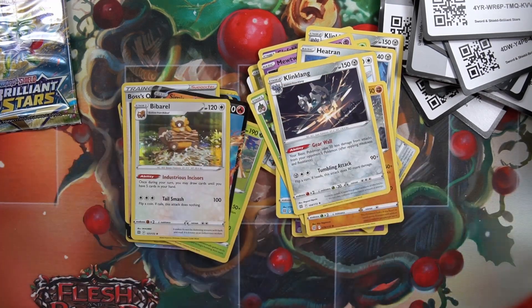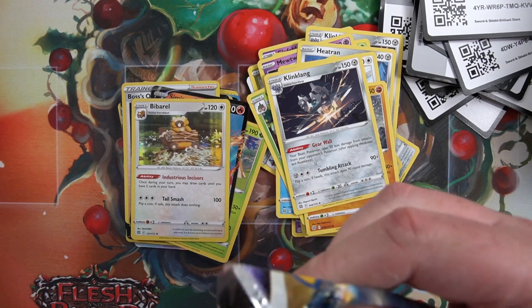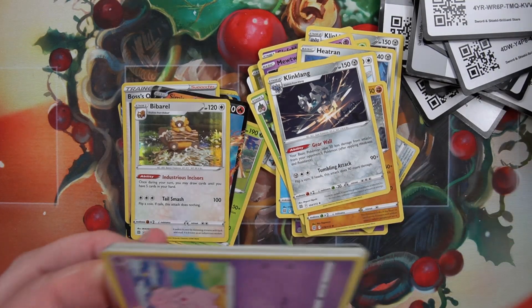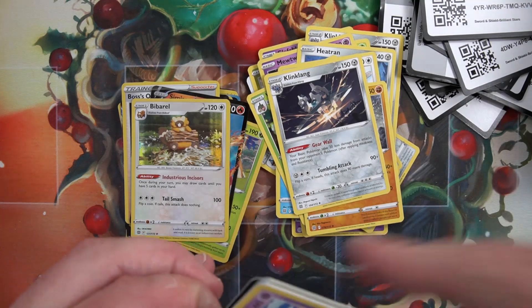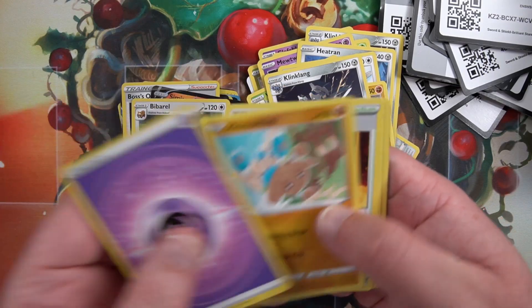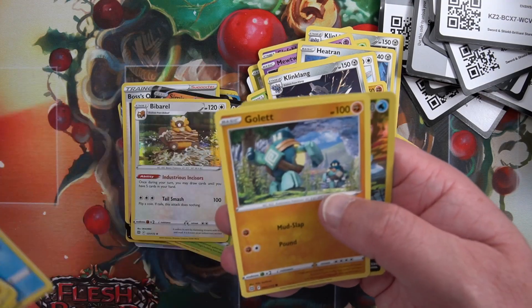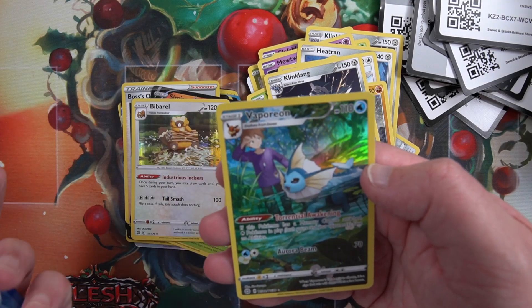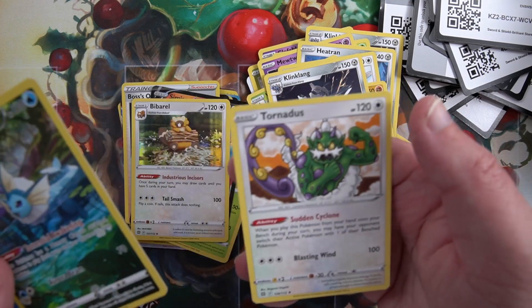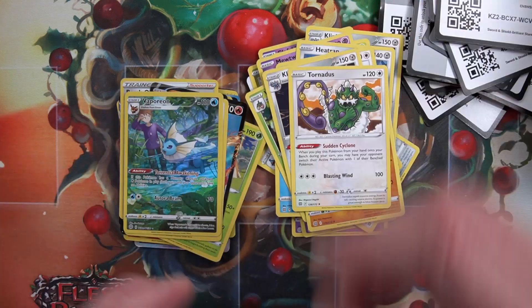Final pack - make it a Charizard then I can be happy. Not caring which Charizard it is. Code card, fall to the front. Bison, Clefairy - into a Vaporeon trainer gallery card and a Tornadus regular rare.